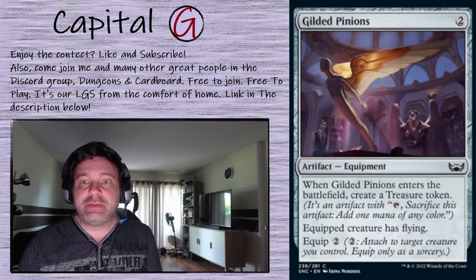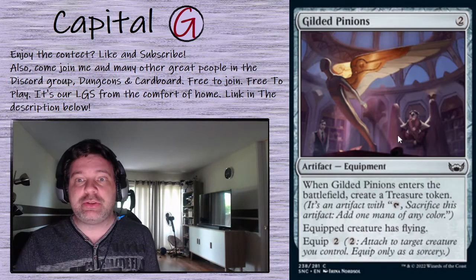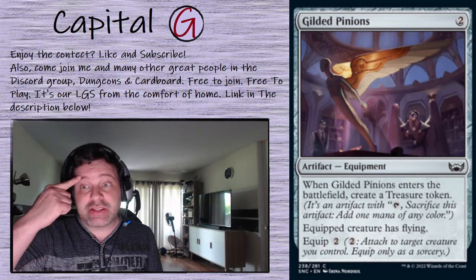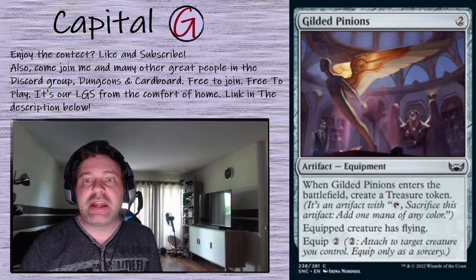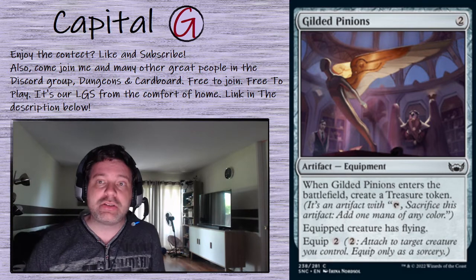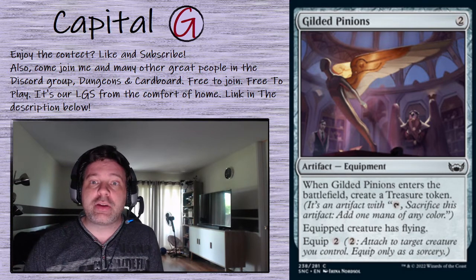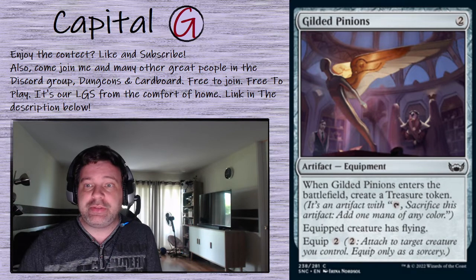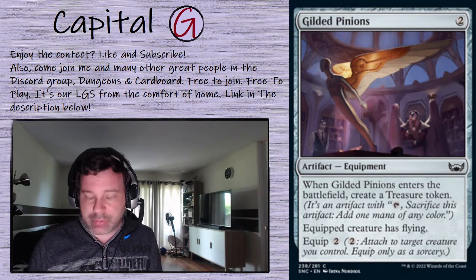Gilded Pinions: it's an equipment. When it enters the battlefield, create a treasure. The equipped creature has flying, which actually provides another way to tap our commander — we equip this, swing with flying to get past most blockers, and blink our commander that way. Also, every time the Gilded Pinions come onto the battlefield, we get some treasure for some ramp. Yes, please.